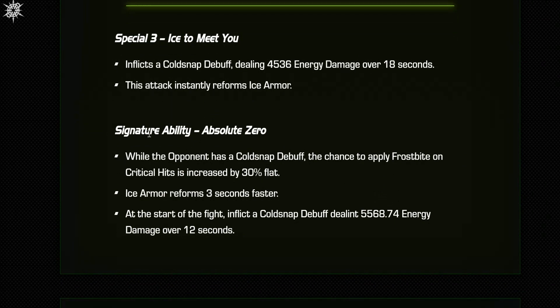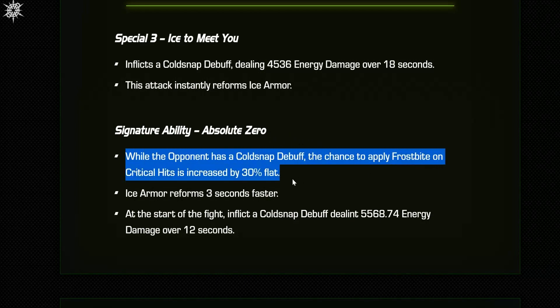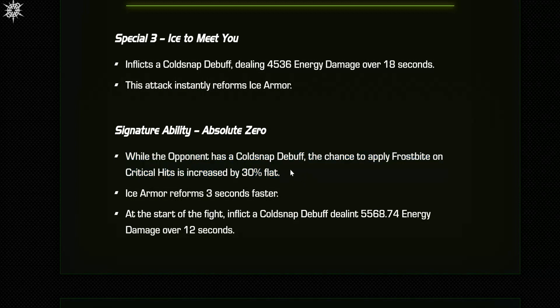They made a change to the signature ability, Absolute Zero. While the opponent has a cold snap debuff, the chance to apply a frostbite on critical hits is increased by 30% at SIG 200. That means you have a 100% chance to place frostbites when they're under a cold snap debuff, which is going to be almost always. So you're just going to be placing these things so much faster and easier — it's going to be fantastic.